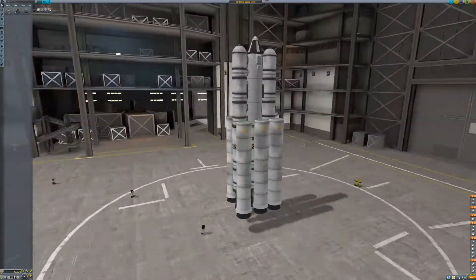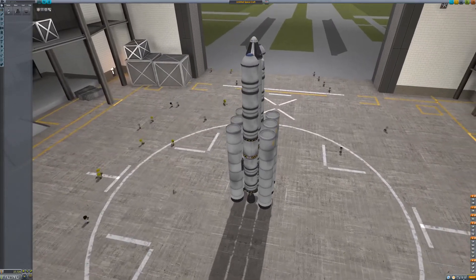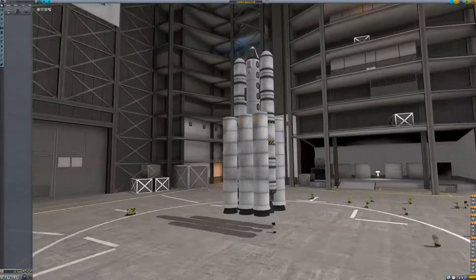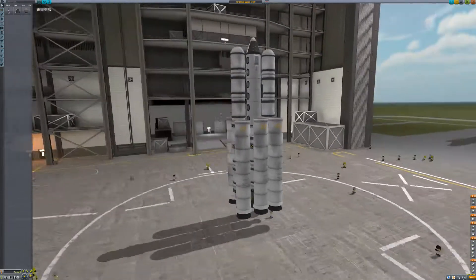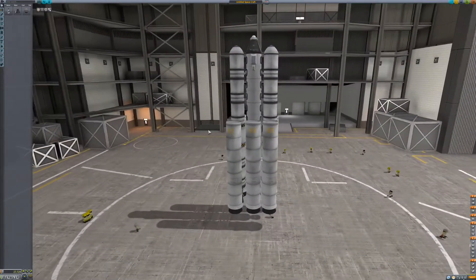I have a pretty basic setup here. This rocket costs 27,000 so it's not necessarily expensive and I don't have any real special upgrades. I have the second tier of the Space Center and second tier launch pad, so we can go ahead and launch this.